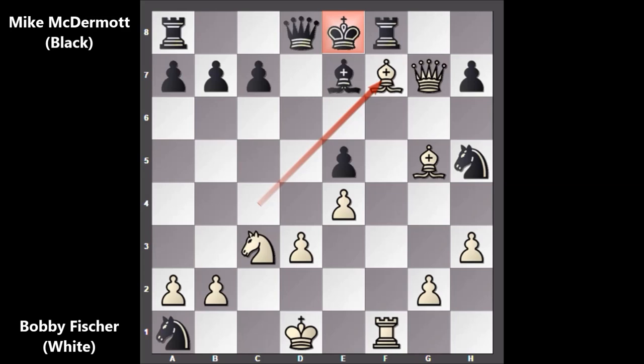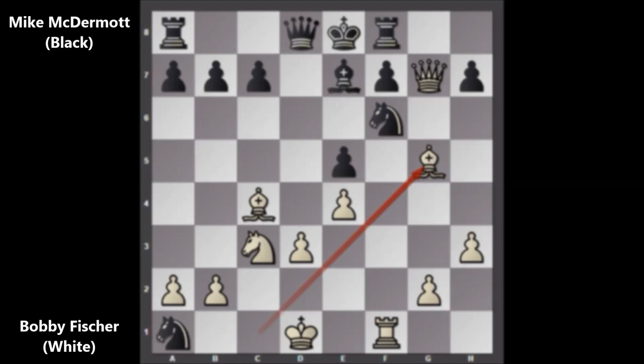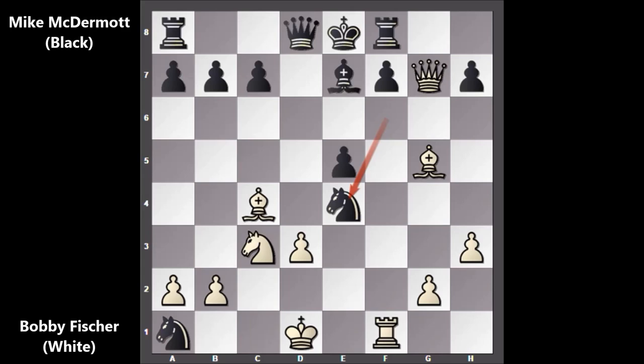After bishop takes on f7, the other possible move — if king to d7, then queen takes on e5, and black is in trouble. If bishop takes on g5, then queen to e6 — checkmate. Black is in trouble, so black desperately played knight takes on e4. Knight takes on e4, and then black played f5, attacking the knight. If defending the knight, maybe bishop takes bishop was the idea of black.